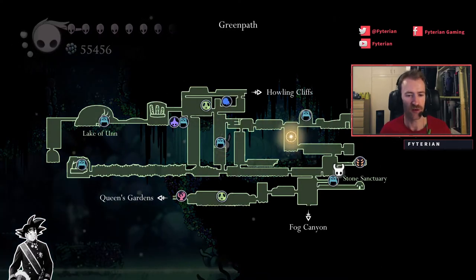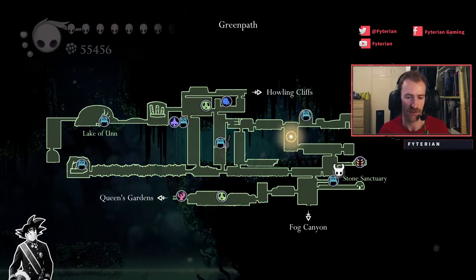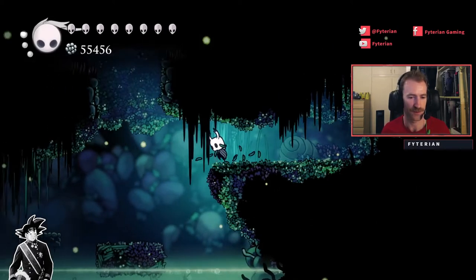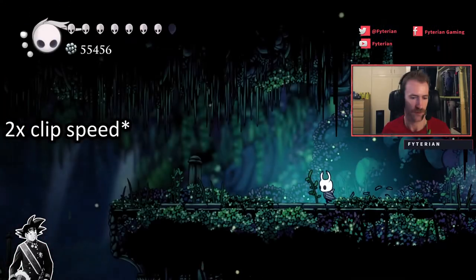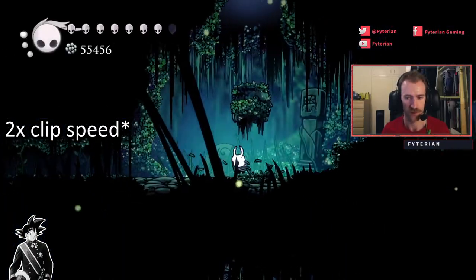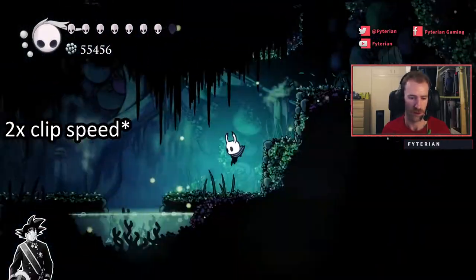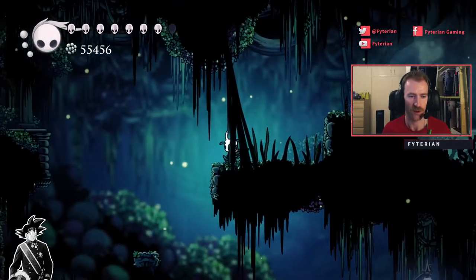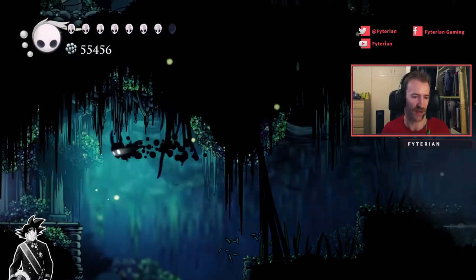Now the next grub is going to be a little tougher and it's a fair bit of a trek from here. It's just to the left — we're going to head out left, down and then left again. Once you get to this square room here that's going to be just above Fog Canyon, you're going to get to this bit here and you'll just have to jump and dash across.